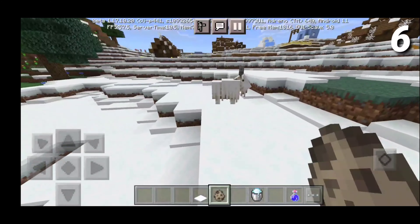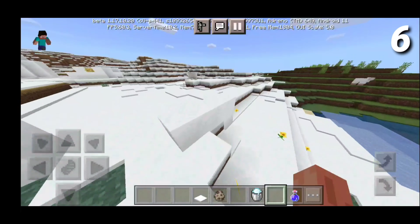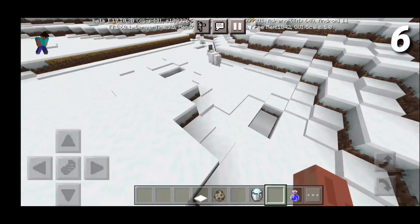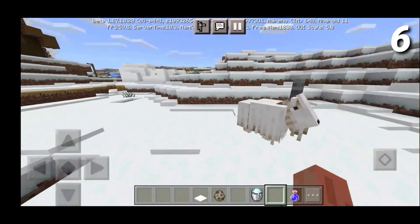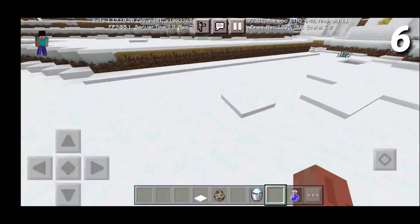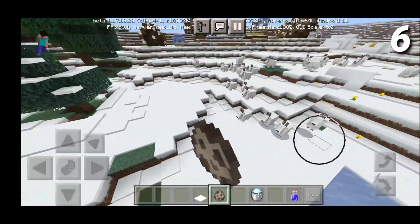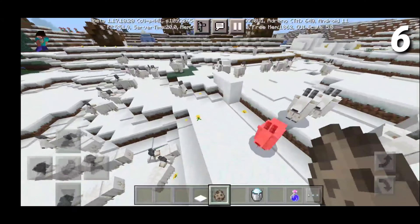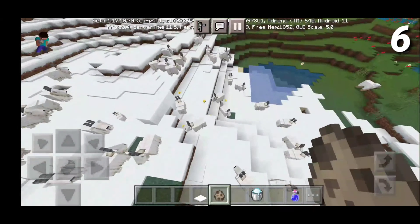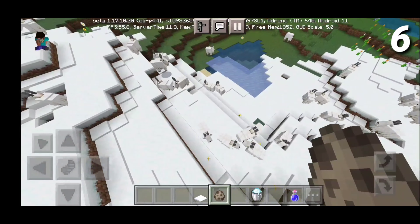Next up, we have the goats. I personally believe that the goats are one of the coolest mobs in MCPE because they literally jump incredibly high. I'm not too sure if we can actually get it on video here, but these goats jump incredibly high. They also do ram at you, which adds a bit more realism. I just love the goats. They're also incredibly adorable and they have those two little horns on top that you can actually use to get the goat horn. I'm not really sure if it even serves a purpose, but regardless I just love the goats.